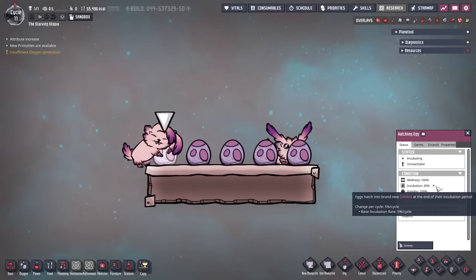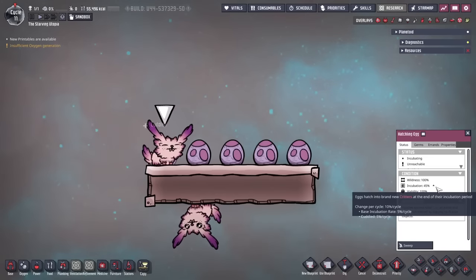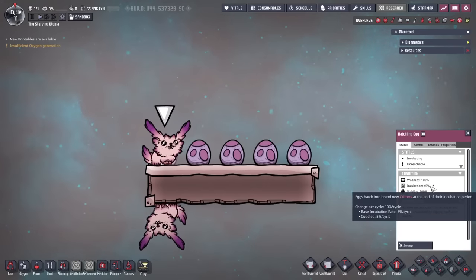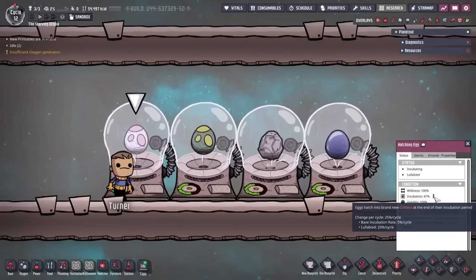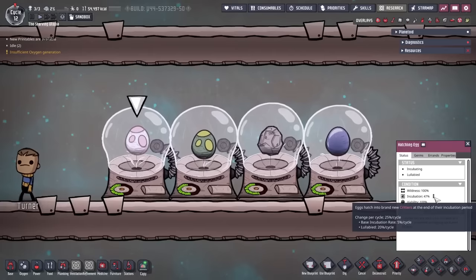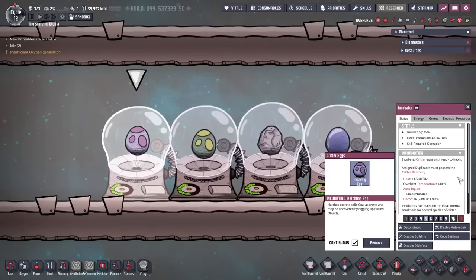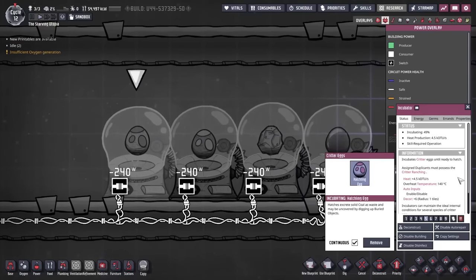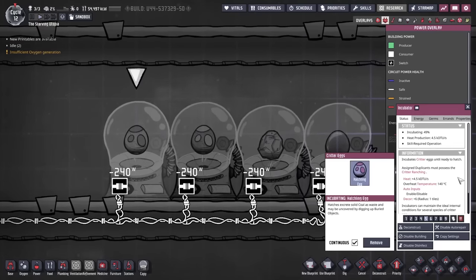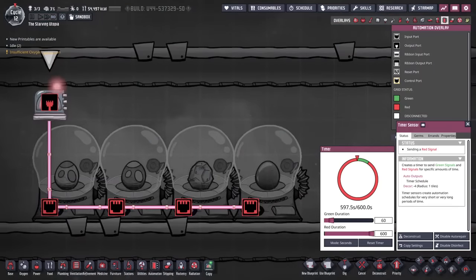To hatch eggs more quickly, incubators and cuddle pips can be used. Cuddle pips are simple — if they cuddle an egg, the incubation rate is increased by 5% for one cycle. Incubators are more powerful still, allowing ranchers to lullaby the eggs, giving a +20% incubation rate for one cycle. This does stack with the cuddle pips buff to hatch them very quickly indeed. Incubators are made of refined metal, and once made you can choose which egg to incubate. They are also very power hungry, requiring 240 watts each, but they only need to be powered to get the lullaby buff, so automation is commonly used to significantly reduce power draw.